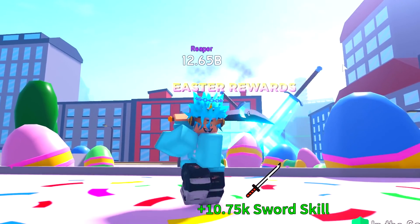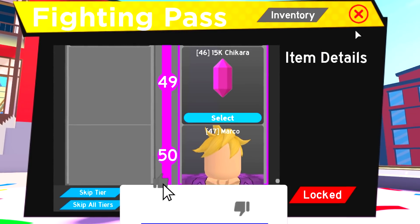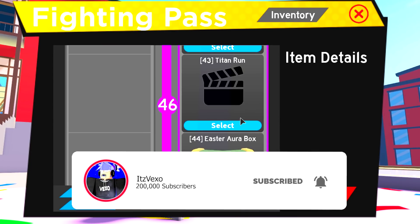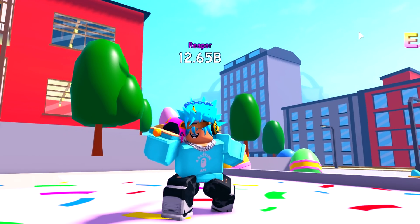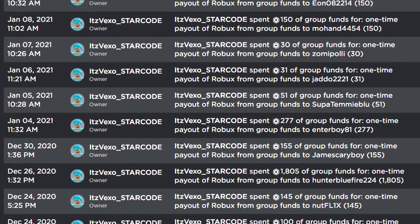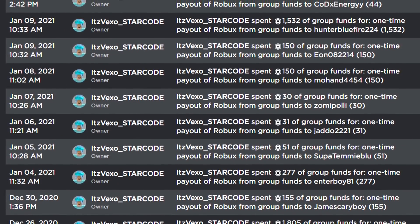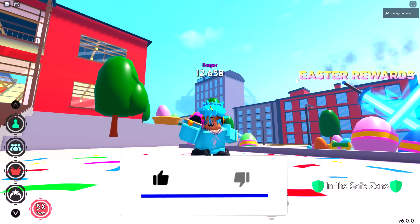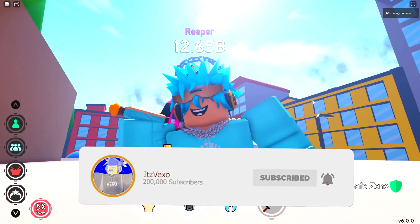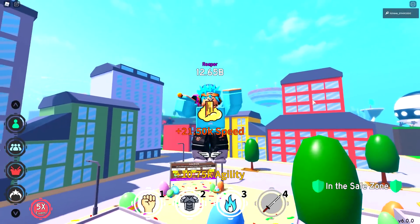All of the new codes that came out in this update — hopefully you guys are hyped. If you want the Fighting Pass, tell me down in the comments. I'll be giving you guys tiers so you can basically buy the Fighting Pass yourself. I'll give you guys Robux for whatever you want, so all you gotta do is like this video and subscribe to my channel. Like and subscribe right now.